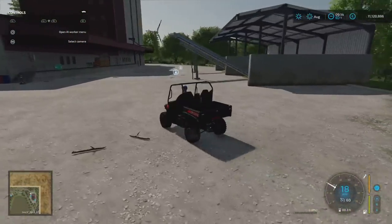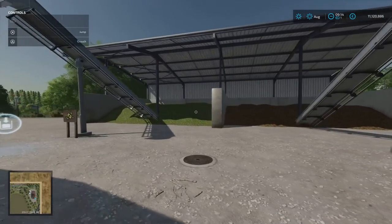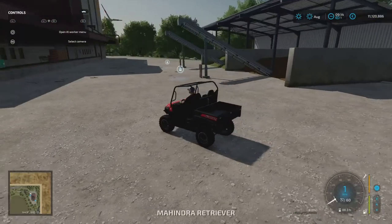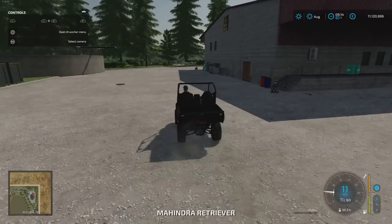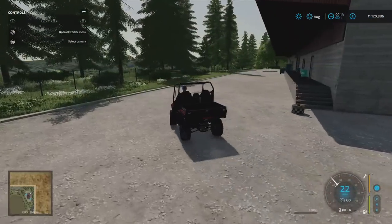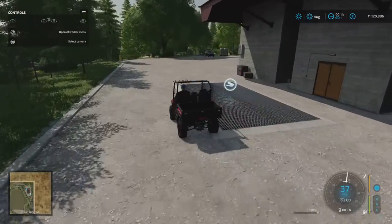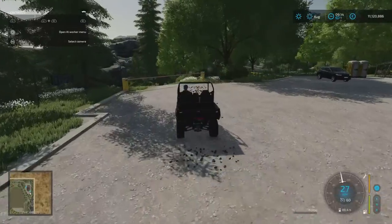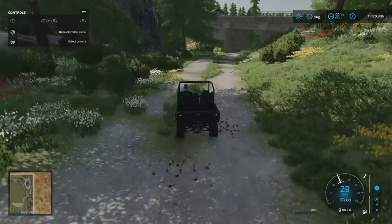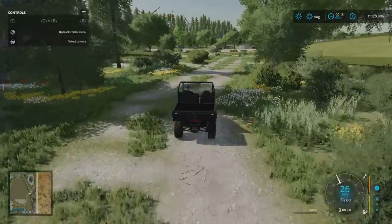There are buy points around the map — here you can purchase manure and chaff, with plenty of buildings for it. That supplies those buy points. Then we've got the grain elevator sell point just here. I've shown you on the map all the things and plots we bought, because I don't want to make a mistake and say something was there that wasn't.